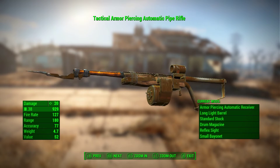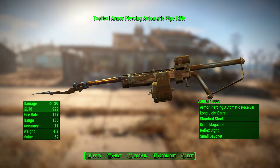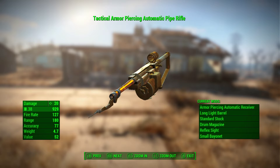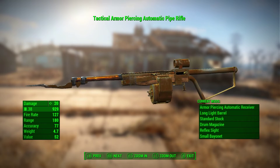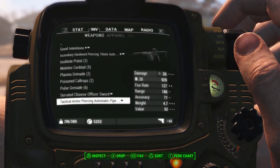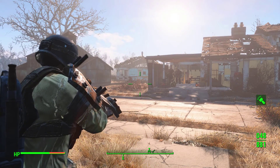I was using this for quite a while, and this is probably going to be one of your first commando-style weapons you can put together — an automatic pipe rifle with a big clip on it. It doesn't do the best damage though; you can see with Commando perks it's only doing like 20 damage. But it has a large clip and you can put out 48 rounds, so you can put out quite a few rounds.